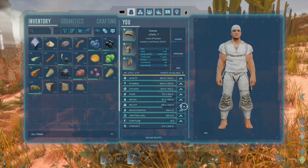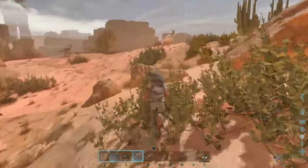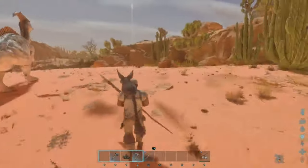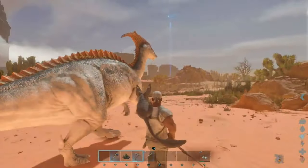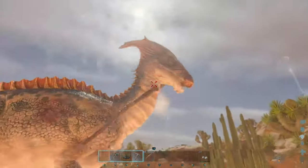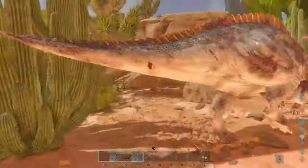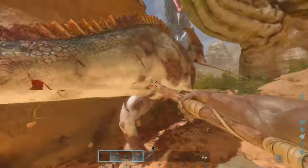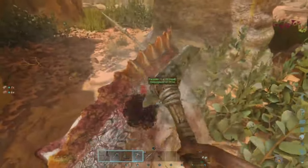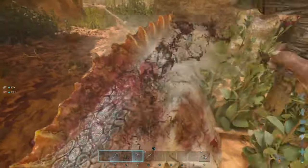I'm still not level nine so I don't have the bola or the boomerang — otherwise I'd try to make one of those raptors my little rider. Let's see if we can kill this parasaur — go for round three, three for three hopefully. Oh he's stuck on a tree — this guy is so dead. Come here little dude, and done. Three for three on parasaurs.